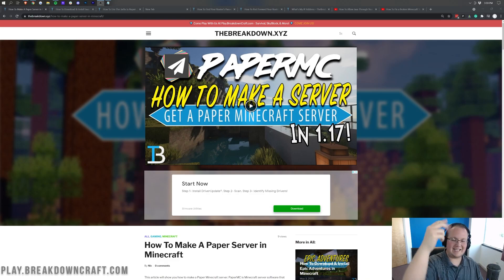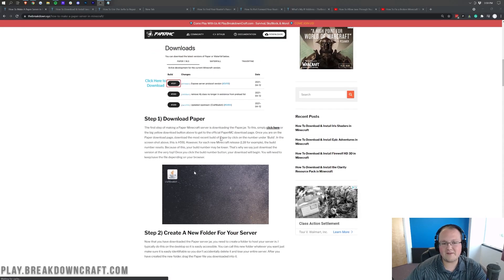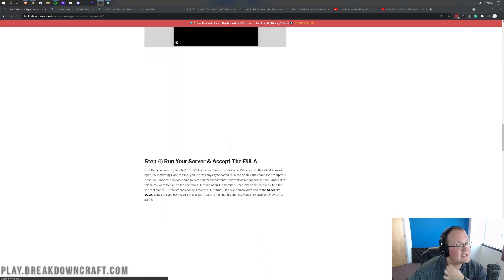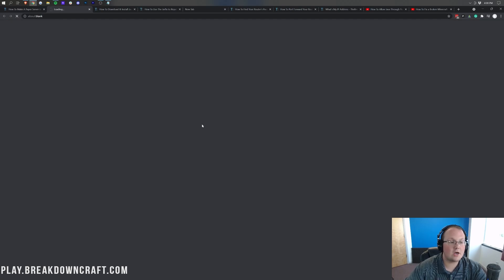Now let's get your Paper server up and running on your own computer. To do that, go to the second link below — that's our text tutorial for getting a Paper server. We do sometimes go fast in these videos since they're very long, so the text tutorial lets you go at your own pace. Once you're there, click on the Download PaperMC button, which will take you to Paper's official download page.